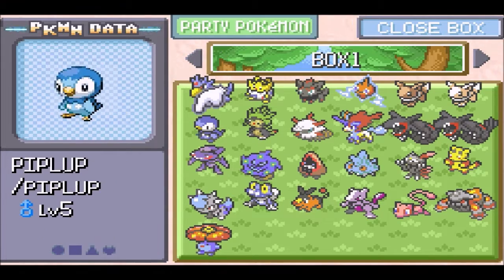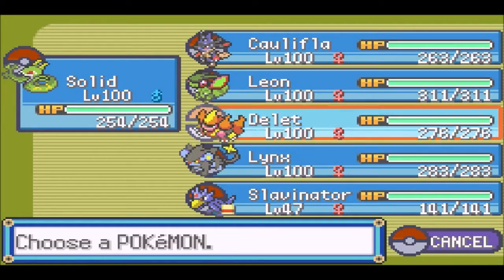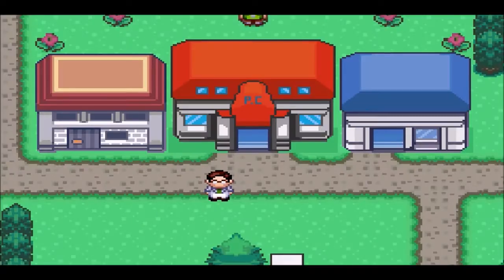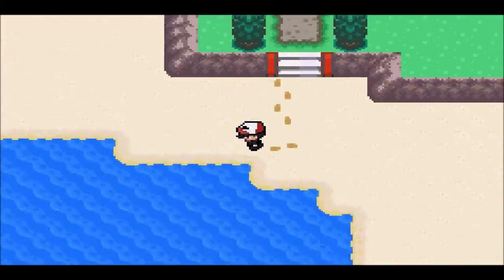Who knows if we'll need an HM in there or not — Slavenator is back in the party, and we'll keep Solid up front. Now we're going to enter Half-Leaf Cave. Now that we have permission, this old lady cannot stop us. Let's go!